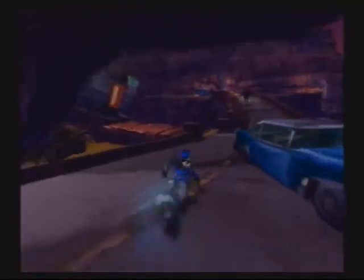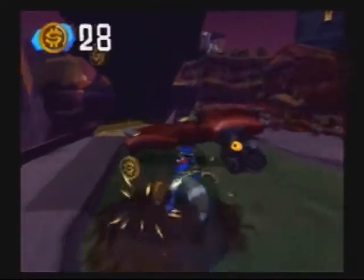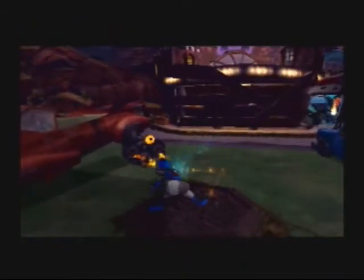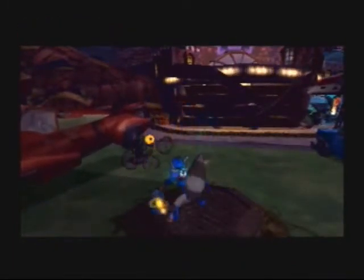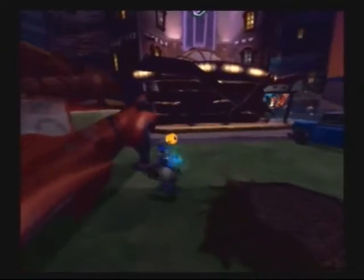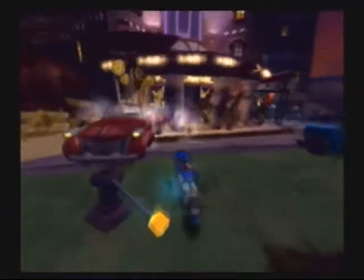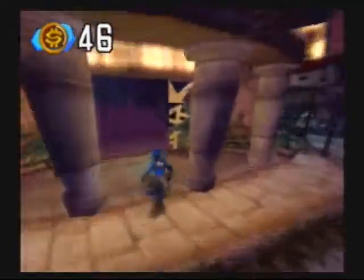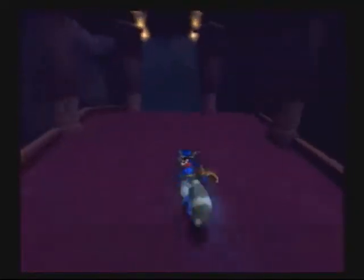And I think that's all the treasure keys that are outside of Mugshot's casino. So let's get it open. We unlock this lever — ready — and send the car crashing into the casino grabbing all the coins. Now we can go inside.